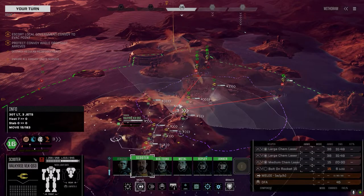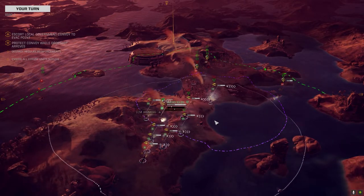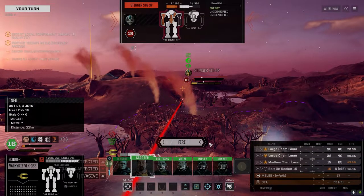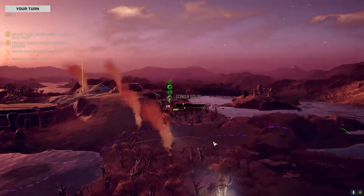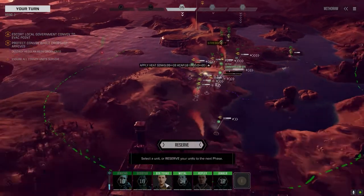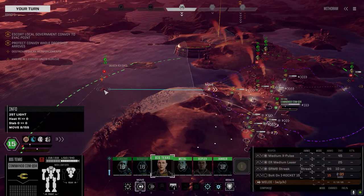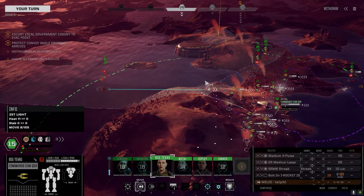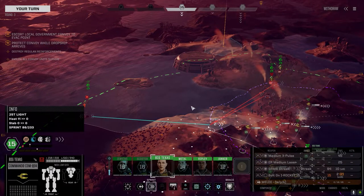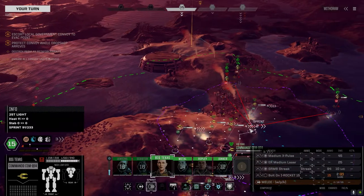Come down the hill — nice. That Saladin though, it's in a pretty good position to do some damage. I probably shouldn't leave it alone. See if we can finish up the Stinger — good damage but not enough. Do I want to try and kill the Saladin? I think if I do it should be with the vehicle.